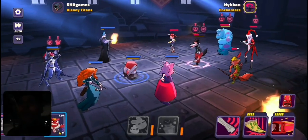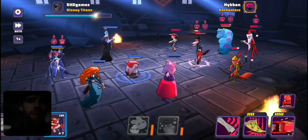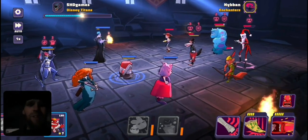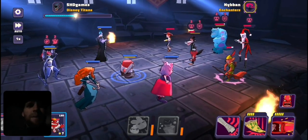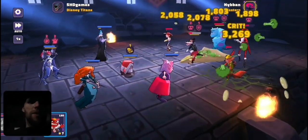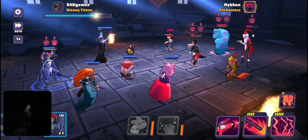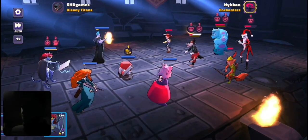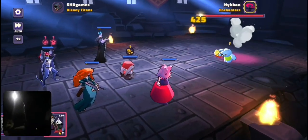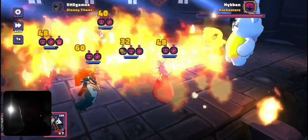If you want to see a video of this team that I'm using — this is one of my first continuous damage teams — if you're interested, I do break this whole team down. But since we're here talking about Club Conquest, I am going to recommend that you don't level all of your characters up, because after around level 10 or 20, after tier 2, things get very expensive.